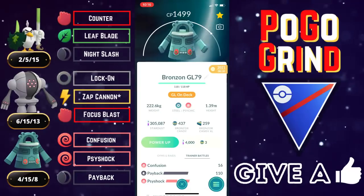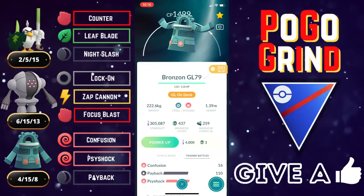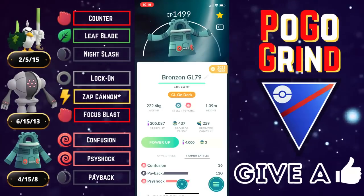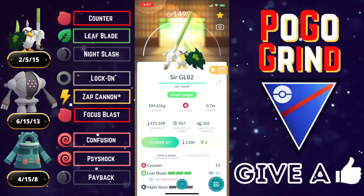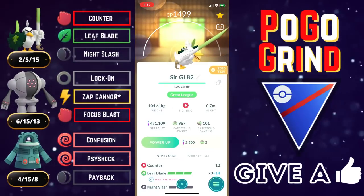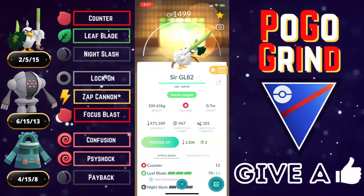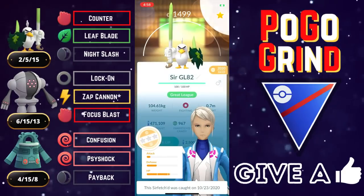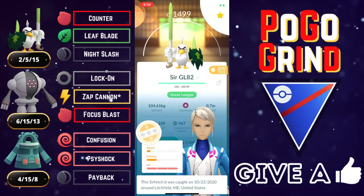I thought, what better time to give Bronzong a shot? Although it is a Steel type, it plays a little bit more like a Psychic type, but you just really get those strong Steel resistances. Bronzong is going to be in the back on this team. And also, we've got Sirfetch'd on the lead in my quest to build a solid team around Bronzong. It's going to be weak to those Shadowclaw users like Sableye and Cofagrigus.